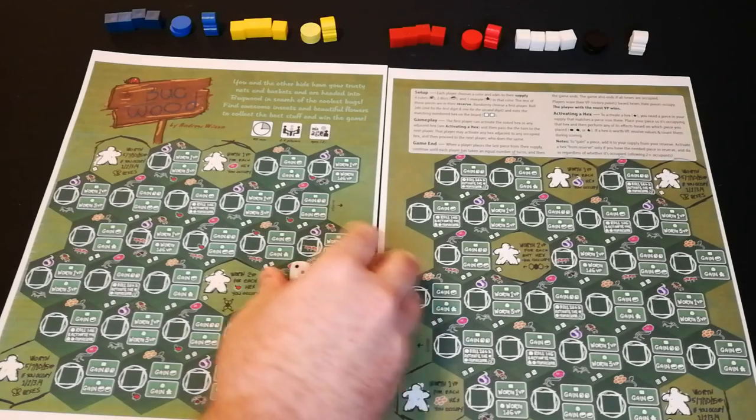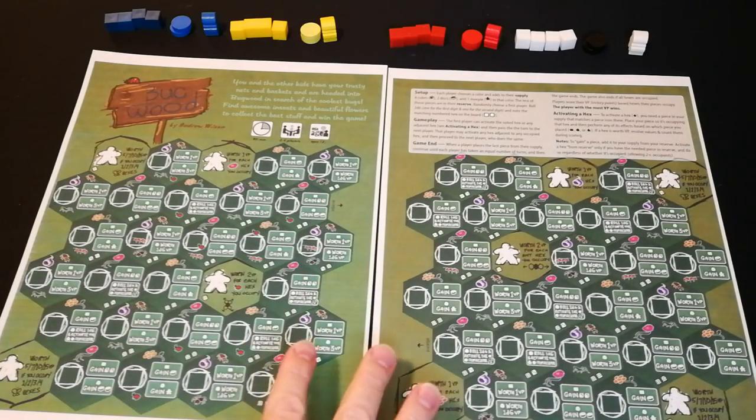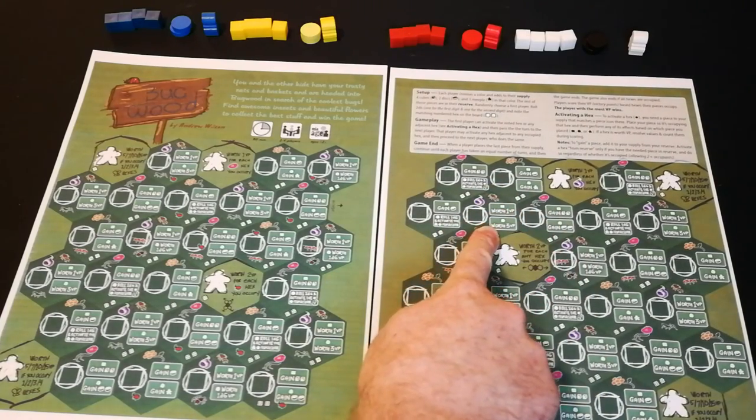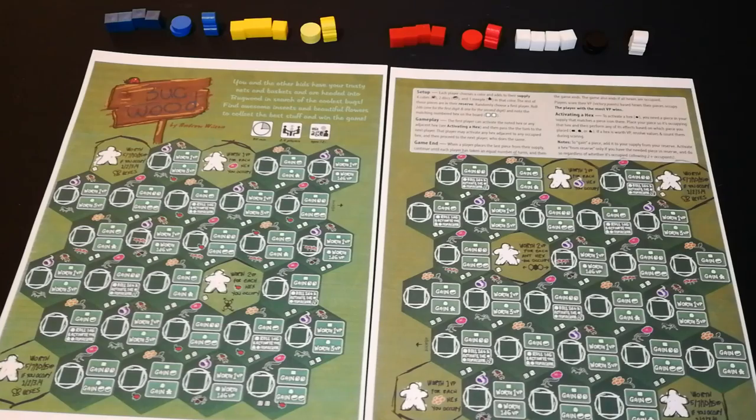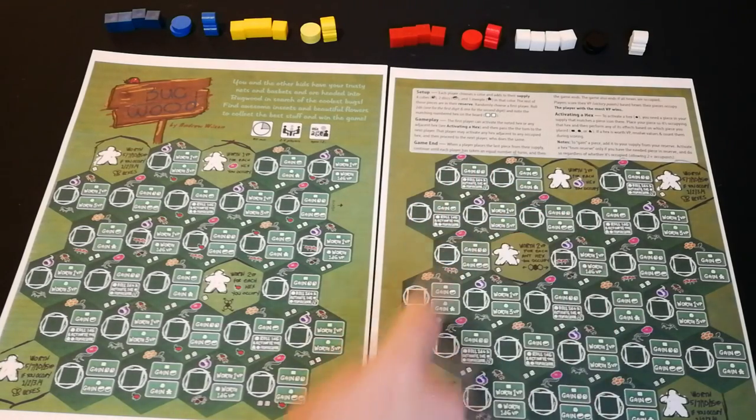In this case we got two and four, and we just find two-four on the map. For every combination — all 36 combinations — there is a space. So here is two-four, which means this is the initial starting space, and the randomly selected start player can choose to activate that space or any of the adjacent spaces.